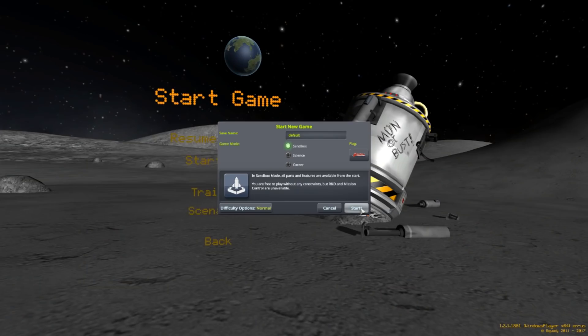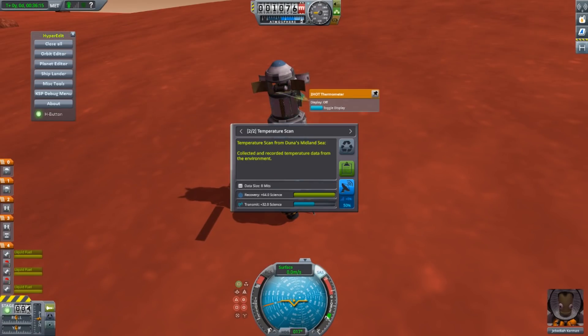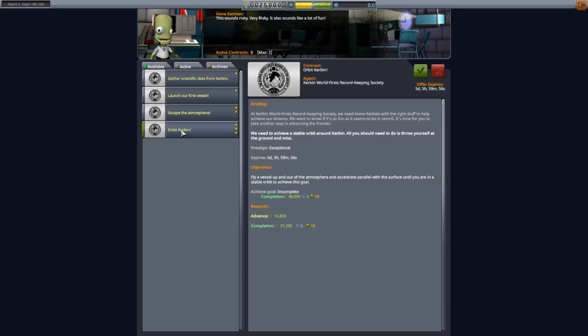The game has 3 modes: Sandbox where you can build whatever you want, Science where you have to run experiments to earn science points so you can unlock parts, and Career which is a mission-oriented science mode where contracts are fulfilled for money to spend on launching more crafts into space.